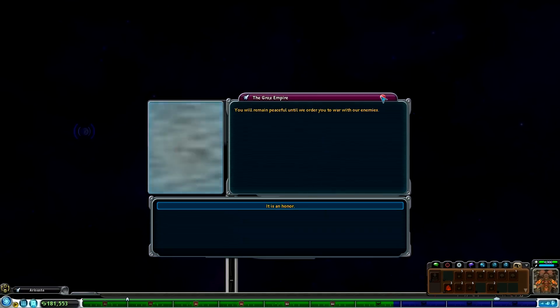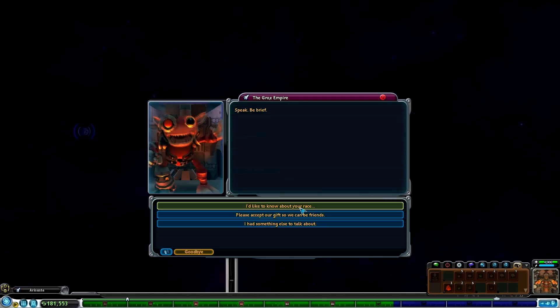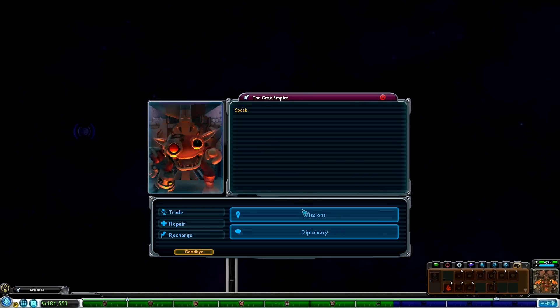Ship unknown, identify. I come in peace. We distrust strangers - minus 70. You remain peaceful until we order you to war with our enemies. Diplomacy - I'd like to know about your race. 'What foolish mortal designs to seek countenance with the all-powerful and extraordinary Groks? How dare you disgrace us with your meagre and lacklustre present. We care not to breathe the self-same air that you have poisoned with your noxious aura. After I spend some time berating you, the expectation will be that you begin your exodus out of our system post-haste. I feel the need to cleanse my very eyeball.' Haha, because you've only got one eye - he's like a space pirate. 'After having soiled my retina with the ghastly vision that is your form. Be gone, O felon, unsightly trespasser. Don't let the gravitational pull of our planet hit you in the backside on your way out.' That's fascinating, thank you for sharing, Groks Empire.